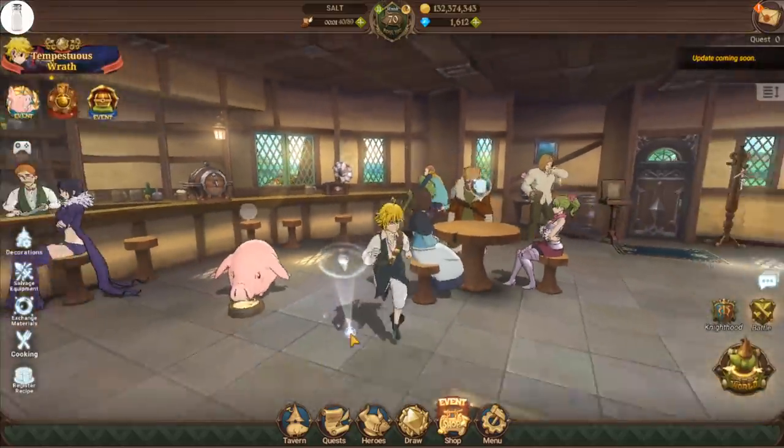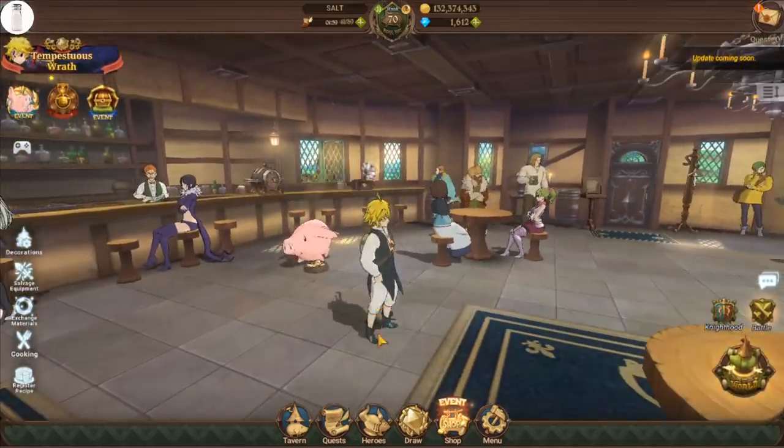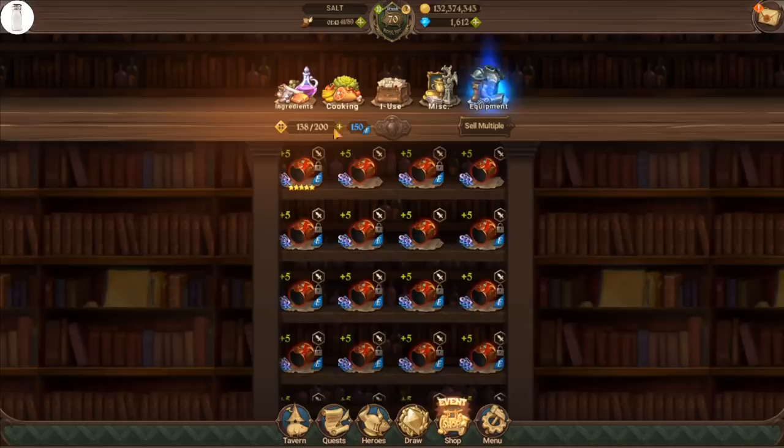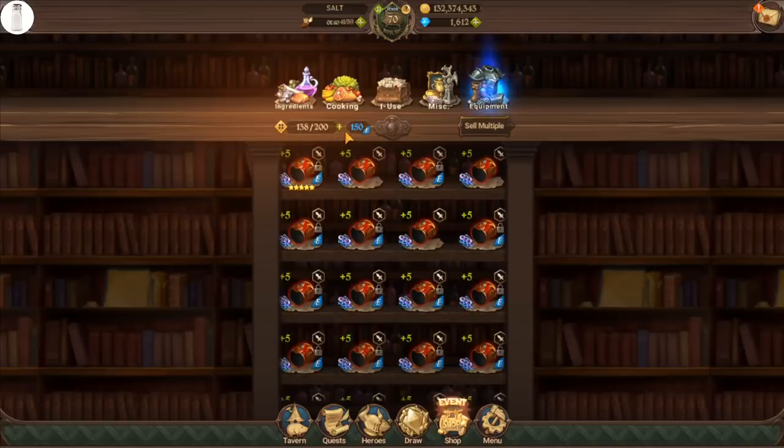In order to really show you guys this properly, I'm going to open up my inventory. My inventory right now has 400 maximum spaces, and this is going to count for your ingredients, cooking, your one-use items, and your miscellaneous. But when it comes to equipment, it has a separate item storage, and for this one I have 200.